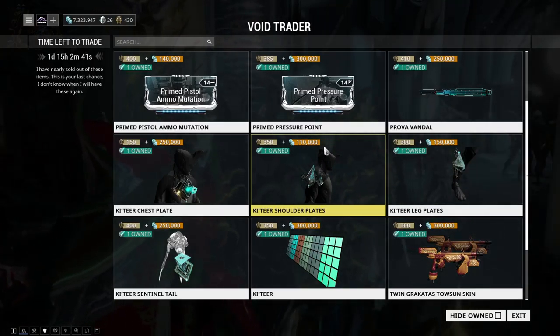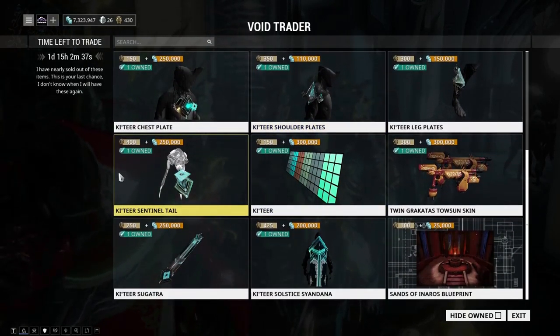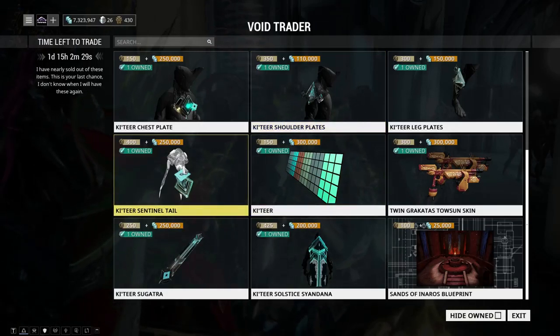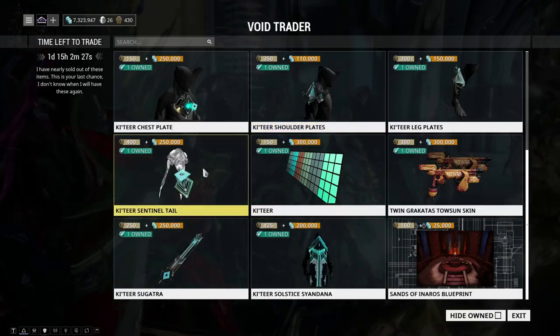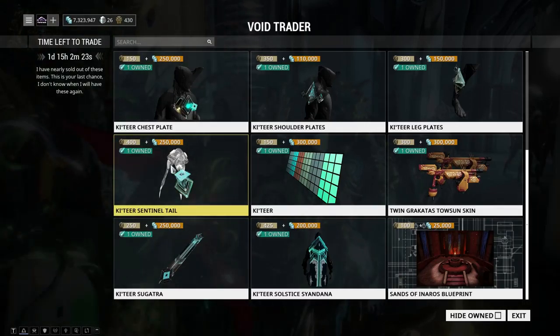We have the Couture Sentinel Tail — once again a sentinel accessory based on the Couture design aesthetic. I'd say you don't have to get that unless you really use your sentinel a lot and really like it, but yeah, this will always be in and out of rotation.